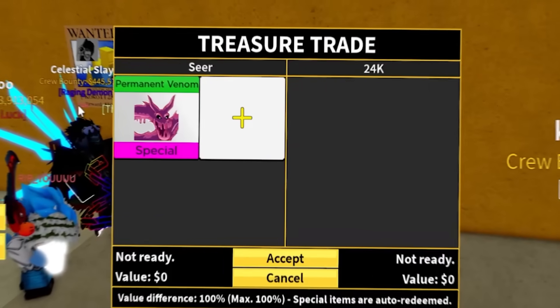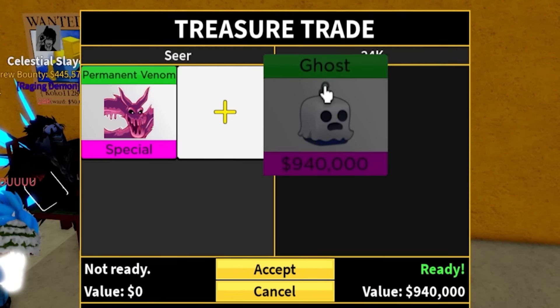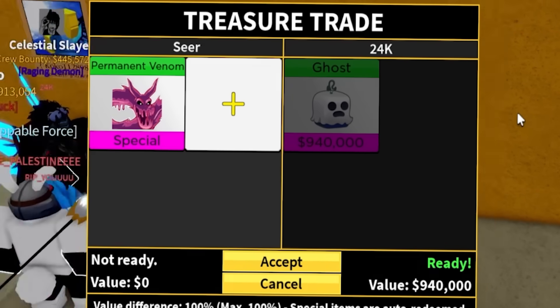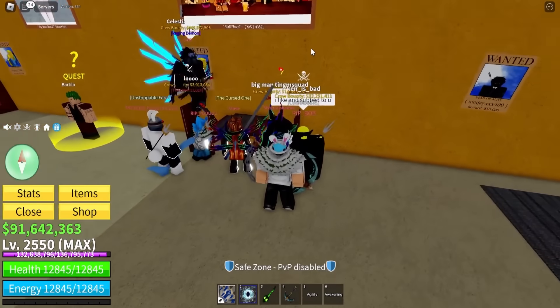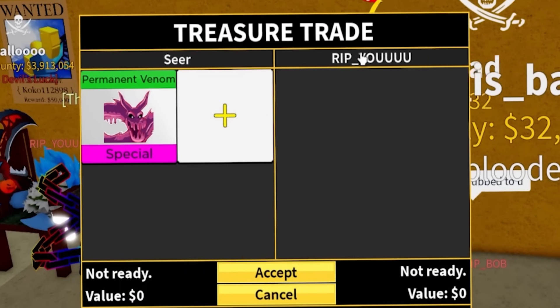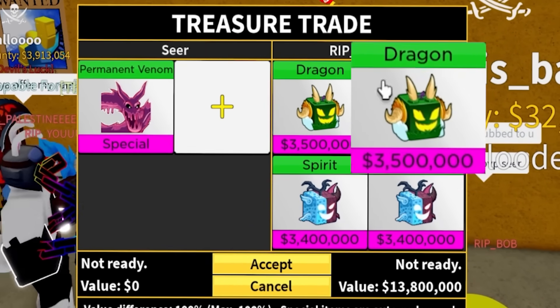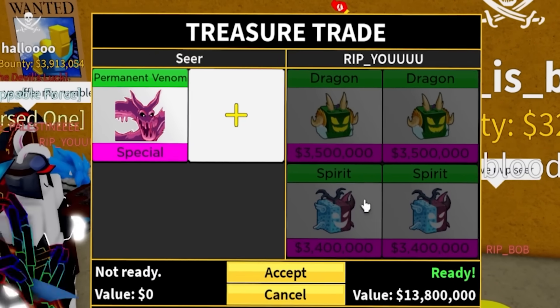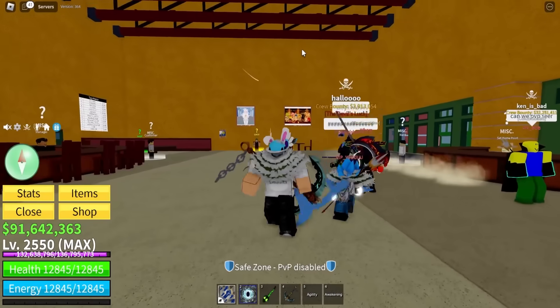Let's see - maybe this person with 24k level. Maybe he has some crazy fruits. He has a ghost fruit - he's max level with cyborg. That is doo-doo. Maybe this next person - do you have any leopards? Dragon, dragon, spirit, spirit. Not bad, but obviously we're looking for some leopards. I don't think we're gonna trade in this server - I guess we gotta switch.